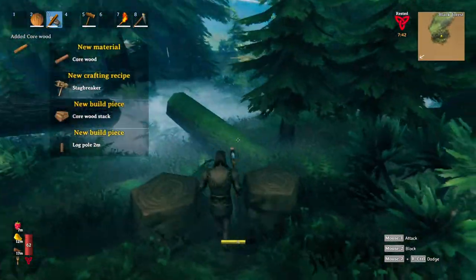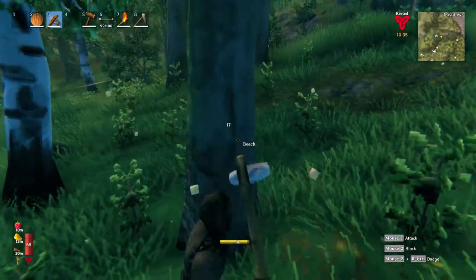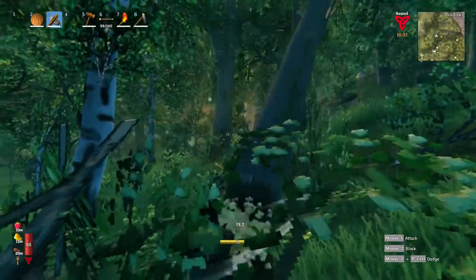The minimum for the bow is 10 corewoods. Back in the meadows, find a place with 3 or 4 birch trees.